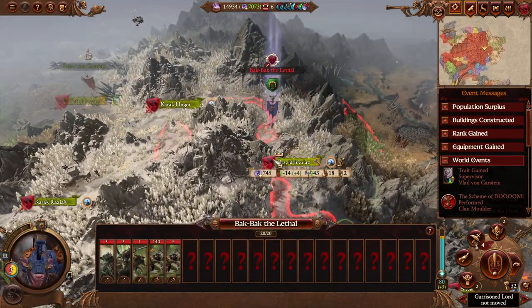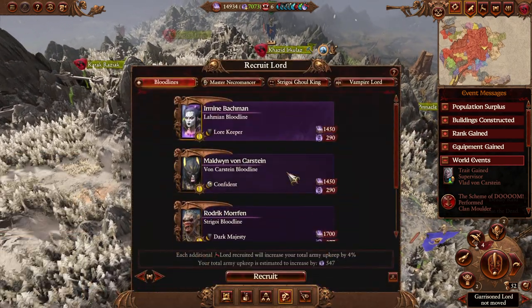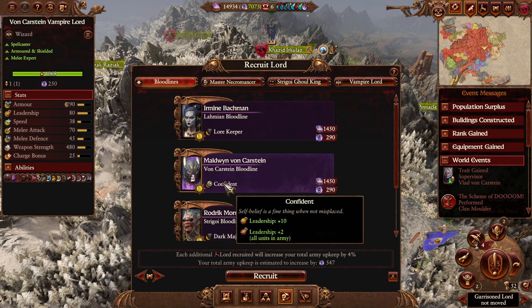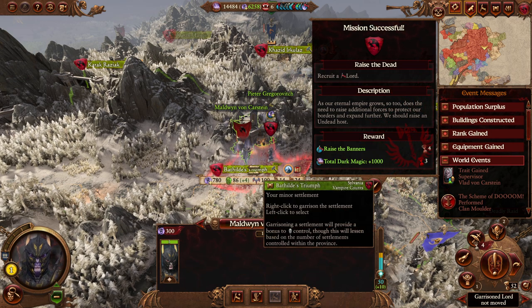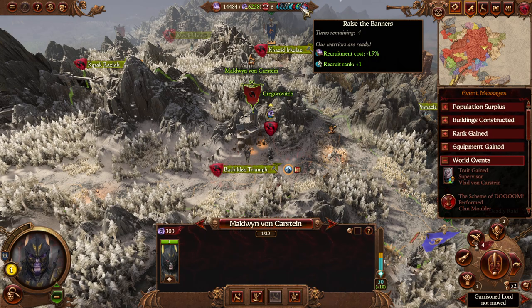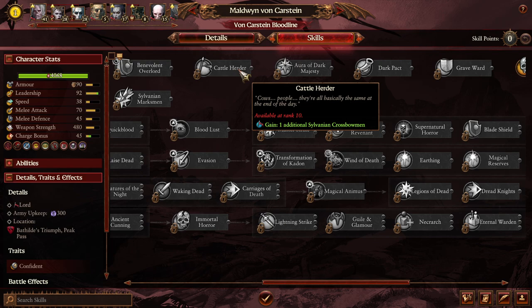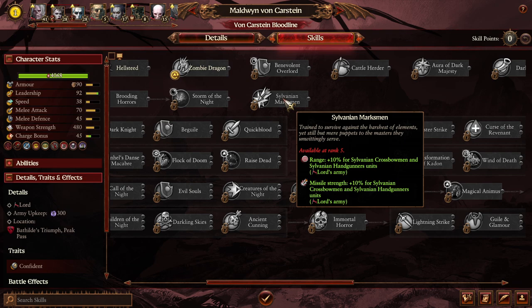Although if it's all just clan rats and stuff, that won't be necessary. Batilda's Triumph will need a temporary lord, and we are going to raise another von Karstein lord — Maldwin. This is obviously going to be a temporary lord, but von Karstein specifically so that we can get the level 10 cattle herder. If we can occasionally level him up with this, it would be nice to get those extra Sylvanian crossbowmen.